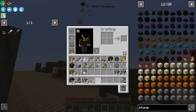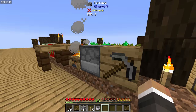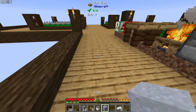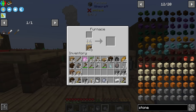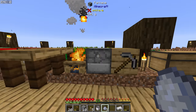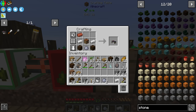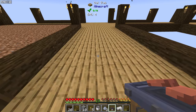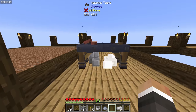Before we get too far ahead of ourselves, let's get one more clay — we're going to need a lot of it. There is no crafting recipe to craft clay back into balls, which is unfortunate. But we can take our clay, drop one in the furnace, and as soon as that is done we should have everything to make the mason's table. We'll put it down here for now and probably move it onto the platform we're about to build.